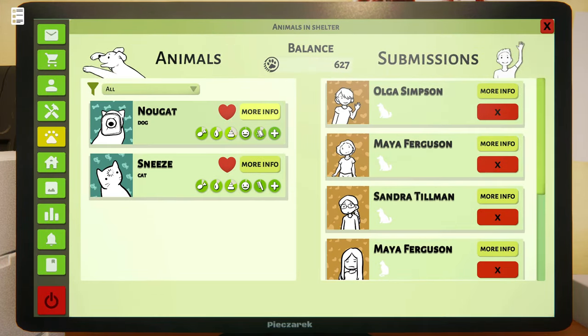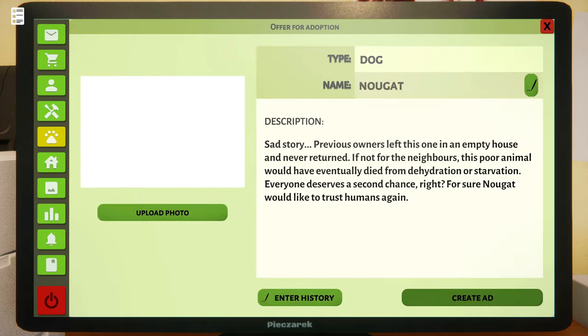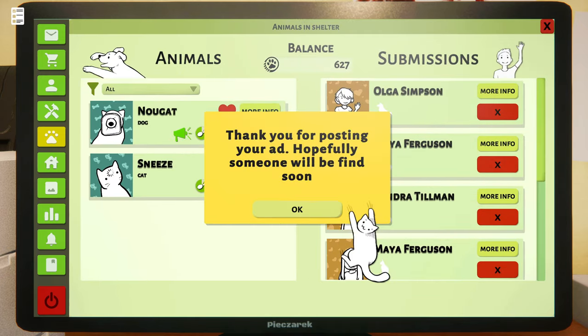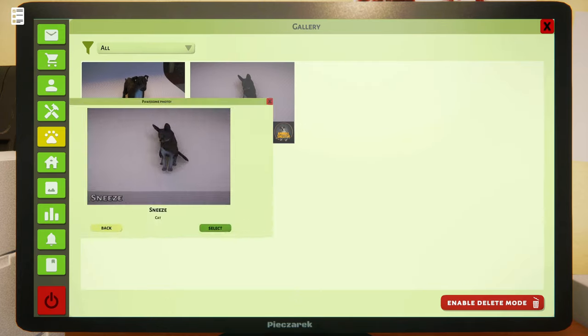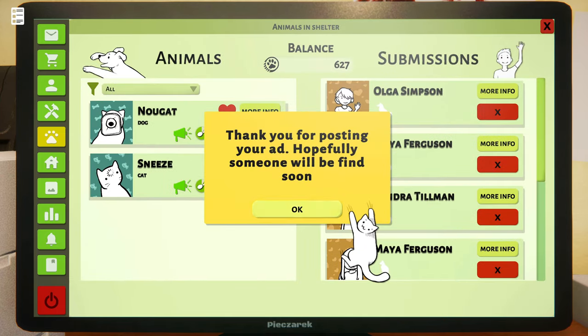Animals in the shelter — let's start with Nougat. Nougat has to poop apparently. Let's create an ad — we're going to get Nougat's picture. There we go. The description — we'll just leave it the same because I don't think it matters. And we have the ad going up. Then let's get Sneeze's. We have a picture and we have the ad.